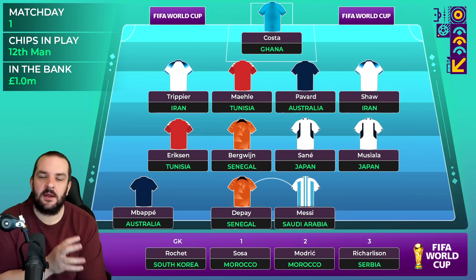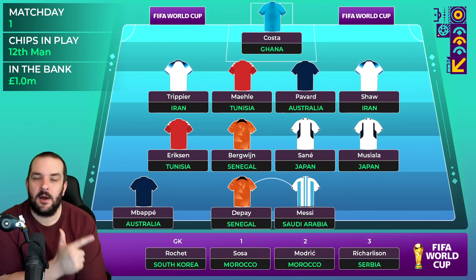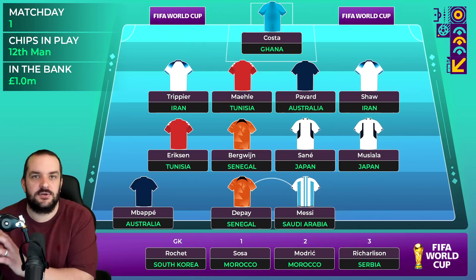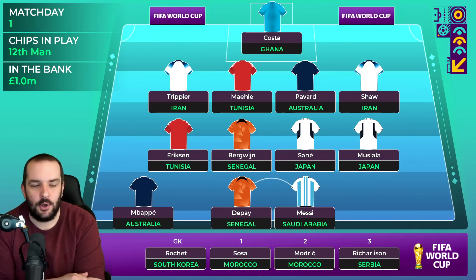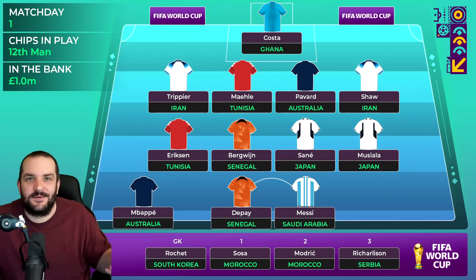With the 12th man chip and the power captaincy, I'll almost certainly use them in the group stages because that's when the most weaker teams are in the tournament. The further you get into knockouts - quarters, semis - for the most part it'll be the strongest teams left, and the chances of three or four goal games are much lower. Getting Mbappe for Australia in match day one but not having him for that Denmark game could be the best way to play it, so that's why he's in my squad.